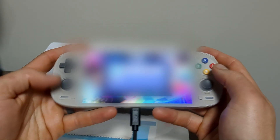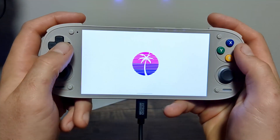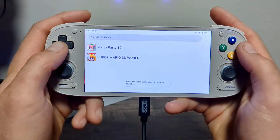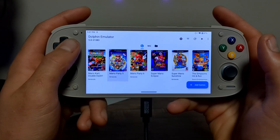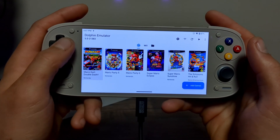Eden is honestly the one I'll probably use the most next to Dolphin. I now have most of the games I want on my Retroid Pocket 5 — I might add emulators for NES or Game Boy games, but this is enough to get started. Big shout out to AliExpress again for sending me this for free. I hope you enjoyed the video — stay Funky and Happy Modding!